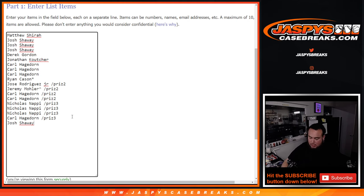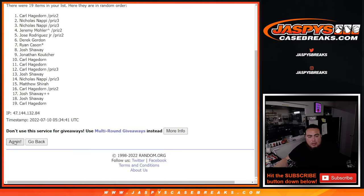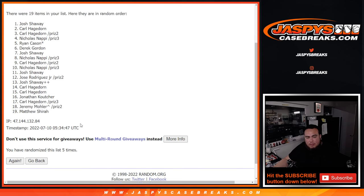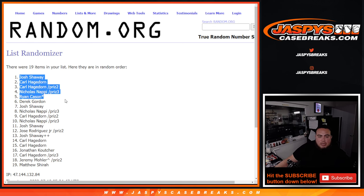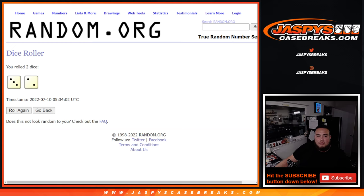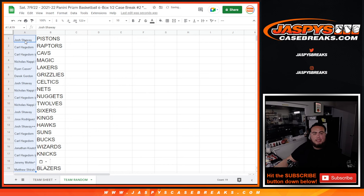We'll put you down here and put a little plus sign there to let you know that that was your free spot. Same dice roller, five times — good luck. One, two, three, four, five — boom, five times. Josh again at the top. Wow, and then Carl, Nicholas, all the way down to Matthew after five times. So Josh, you just won the Pistons, all the way at the top there.